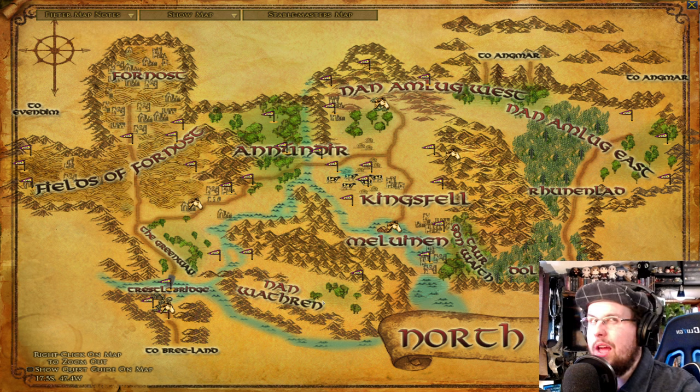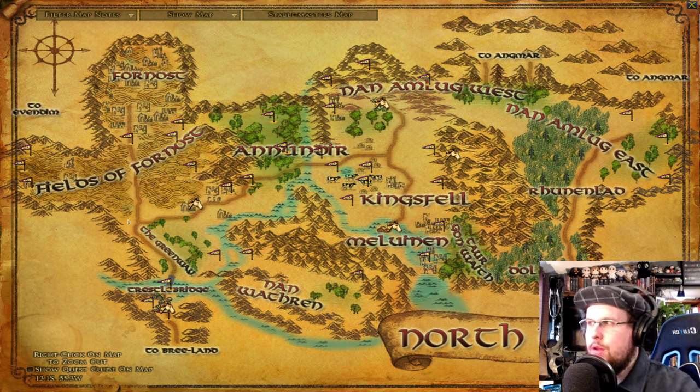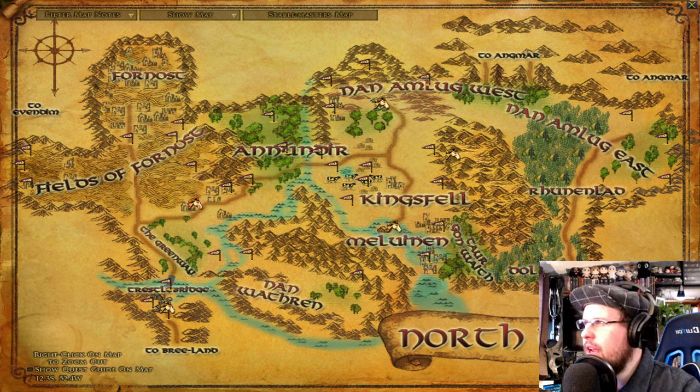There'll be some quests that are doable solo, and then you'll go to a ranger encampment. There's also a small encampment that's easy to miss. Follow through your quests — when you finish an area it'll give you one extra quest directing you to the next person. There'll be some quests out in the Fields of Fornost if you want, though you could skip those as they feel like extra work. Then head straight to Amon Raith, a little ancient tower where you can do quests.